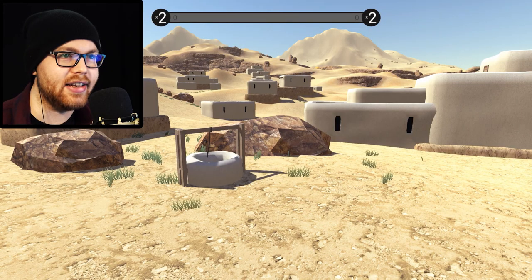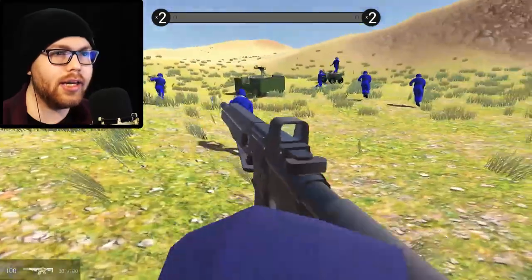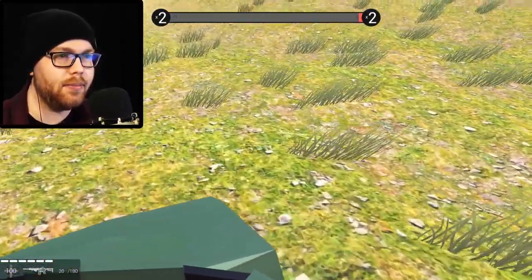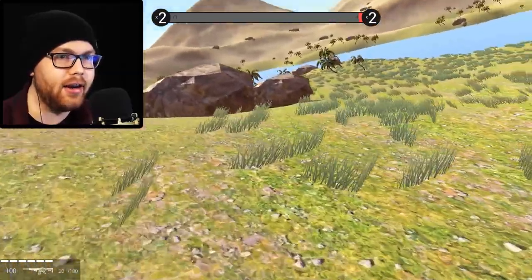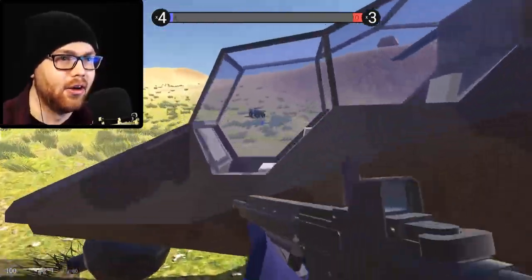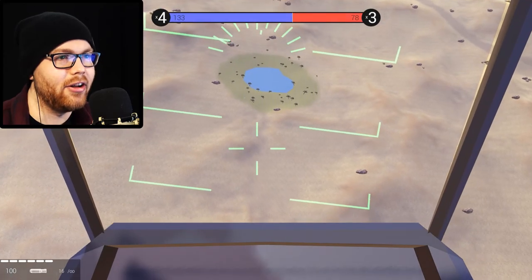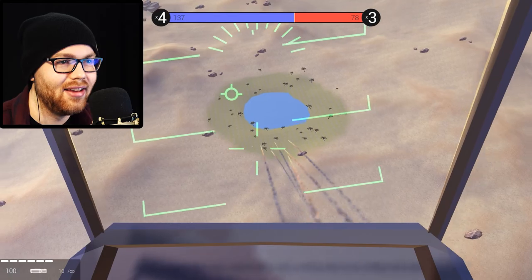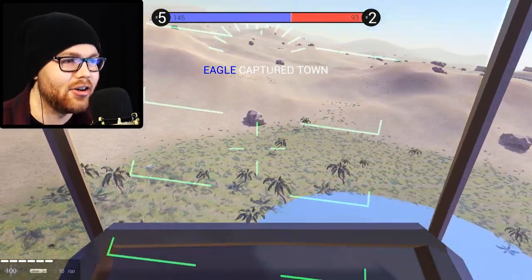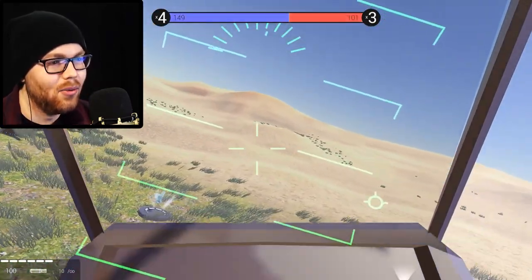Now we're over on the Dust Bowl level — apparently there's supposed to be another secret weapon! Around the lakes there's supposed to be like a rocket launcher or something, over here. I went all around this lake and didn't seem to be anything there, so we're grabbing ourselves the helicopter and going off on an adventure. Found another lake — check that out! I think we found it!